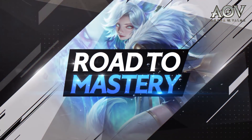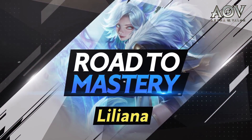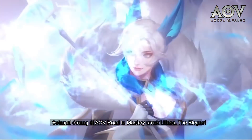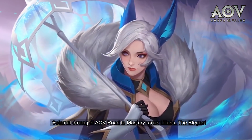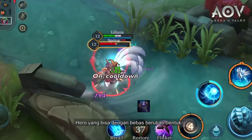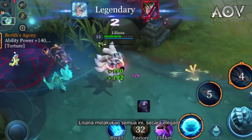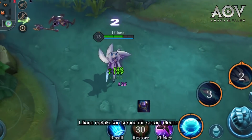Welcome to Arena of Valor's Road to Mastery for Liliana the Elegant — a hero who can freely switch forms to control enemies and easily wrap you around her little finger. Liliana does all of this elegantly.